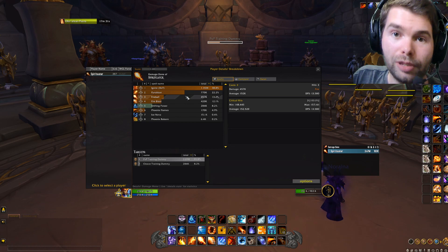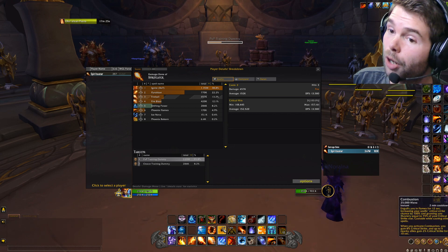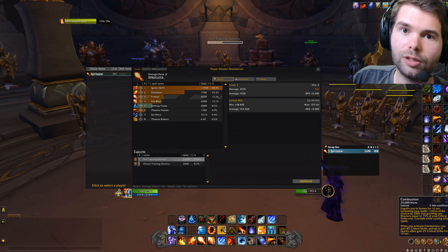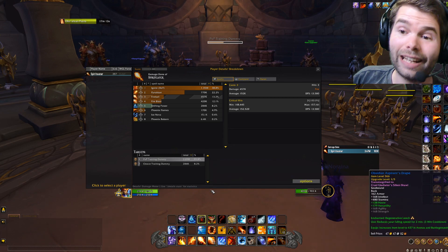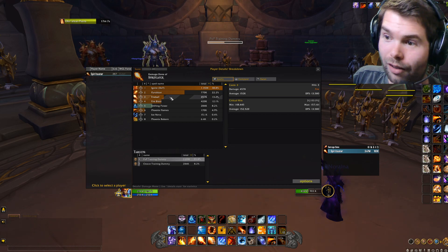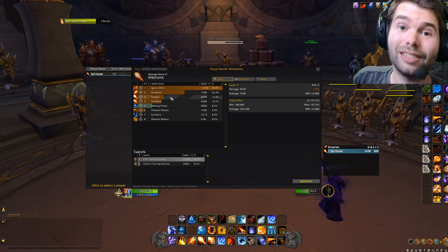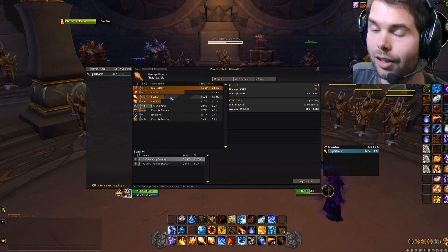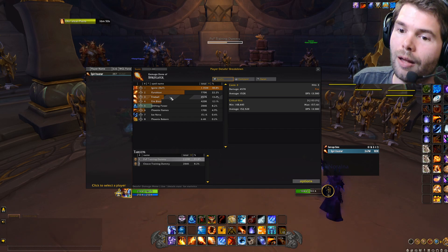We threw three Fireballs that did up to 157k damage. Fireball is your big damage ability, especially when you throw it within your trinket and combustion window. Every 8 seconds you try to cast one Fireball and it's going to increase your damage massively. A 157k Fireball is kind of disgusting — and if you're using Heroism, it's going to be absolutely stupid.